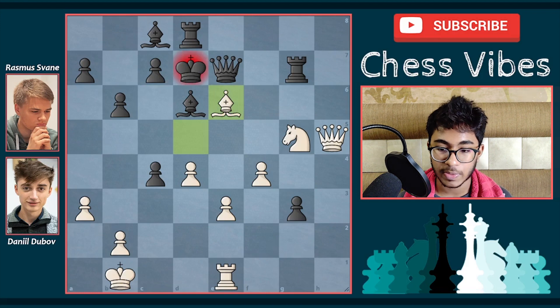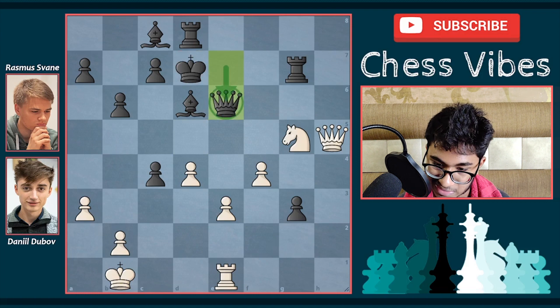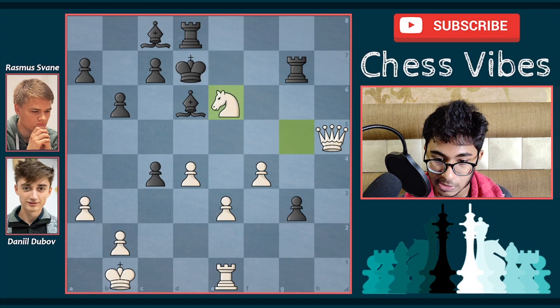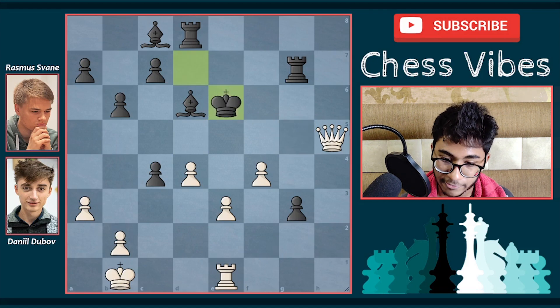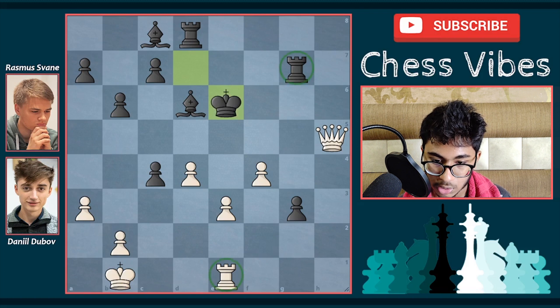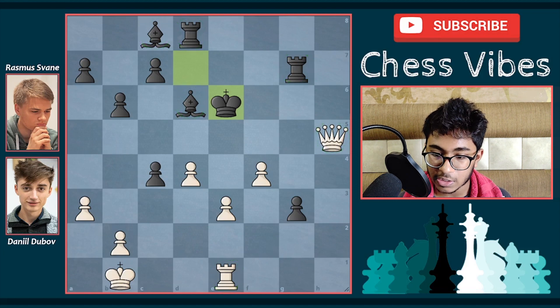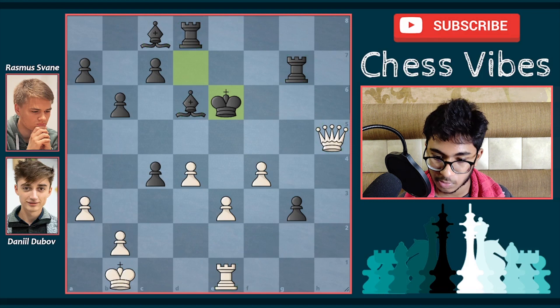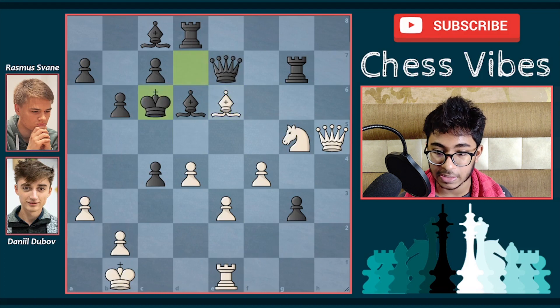King goes back to e8, queen h5 check, king d7 — repeating the position. But Dubov Daniel is not going to repeat and plays bishop to e6 check. After bishop e6 check, Swain played king to c6 — a natural move, wanting to bring the king to b8. But this is the blunder. The best move for black is to capture the bishop on e6: queen takes e6, knight takes e6, king takes e6 — it looks like black has given up the queen, but counting the material it's rook versus two bishops versus the queen, and although white is slightly better, it's at least a playable position.